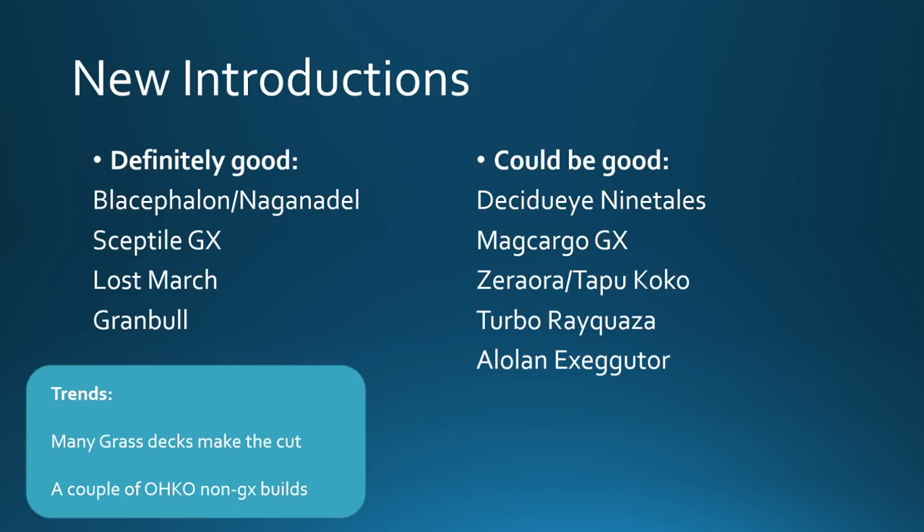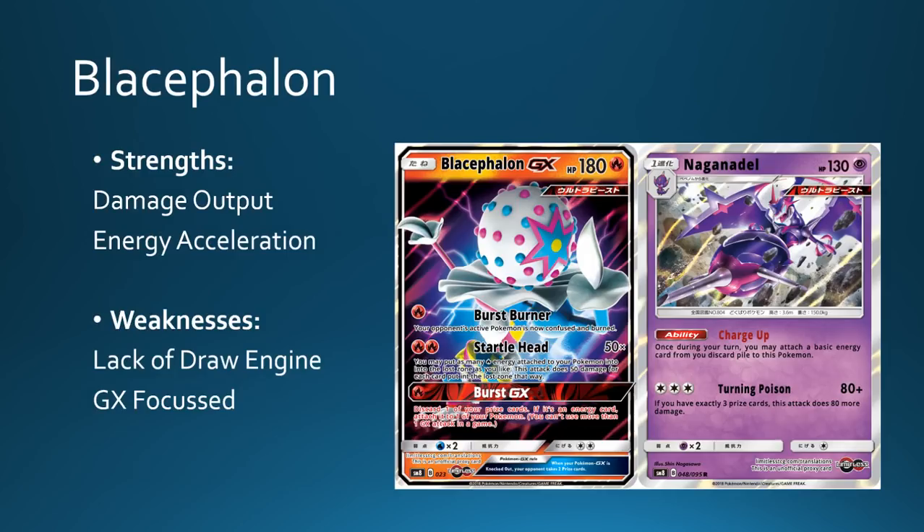So those are the trends I'm seeing. Lots of Grass decks — Lost March has Jump Lopluff as the main attacker, Sceptile GX, and the potential for a Lolan Exeggutor. Looks like Grass is definitely going to be in and around our format. And there are more one-hit KO decks coming into the format: Blacephalon is a one-hit KO deck, Granbull and Lost March are non-GX one-hit KO decks as well, which is very scary. Zerora is also looking to one-hit KO, and Turbo Ray likewise. Really, we're looking at lots of cards from this set that do just ridiculous amounts of damage — something to take note of when looking at the current format decks.